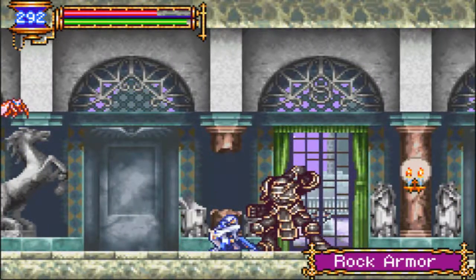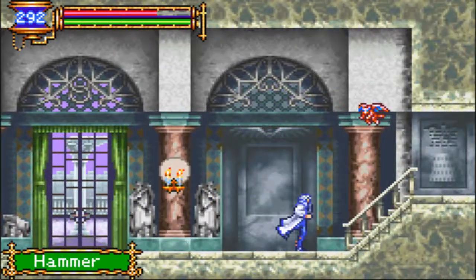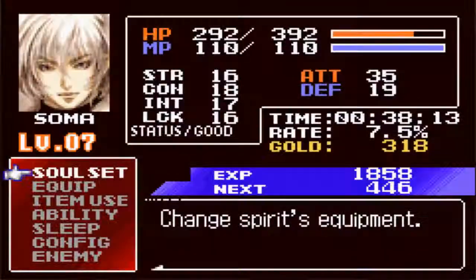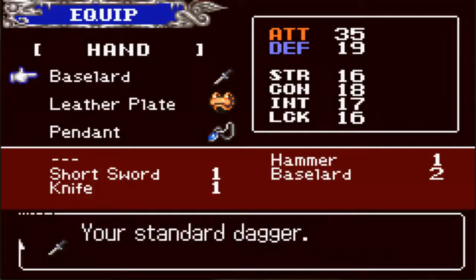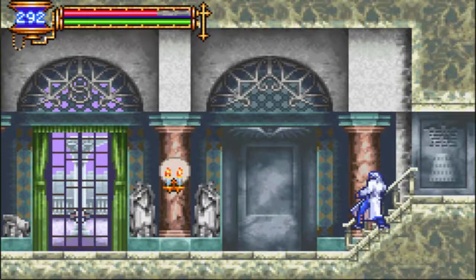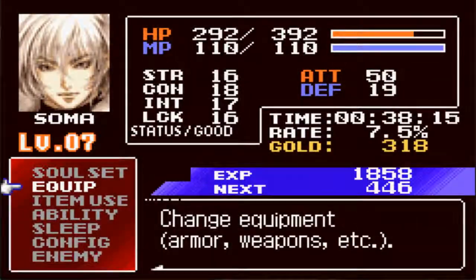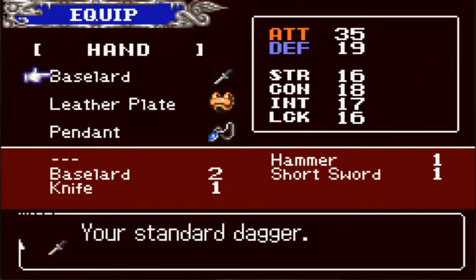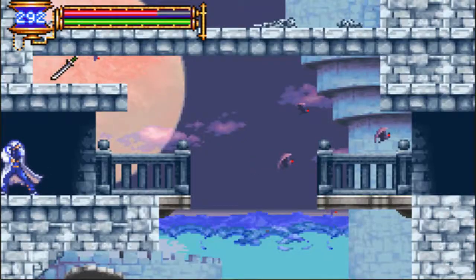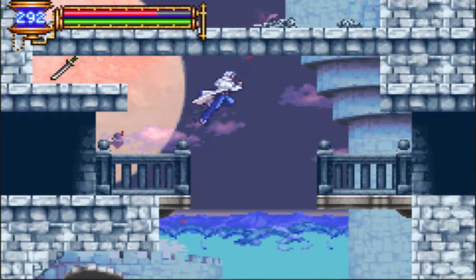Look out for the Rock Armor! I've gotten a hammer from the Rock Armor. Now, the problem with the hammer is that it's powerful, but it's very slow. So I'm going to keep using the base large. We can only get this sword later on after we pick up a certain soul.